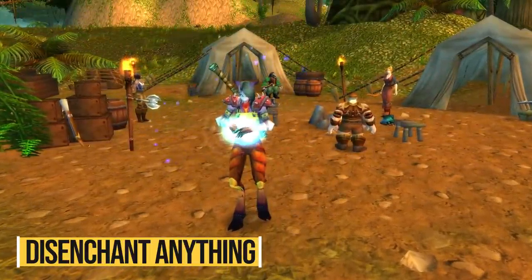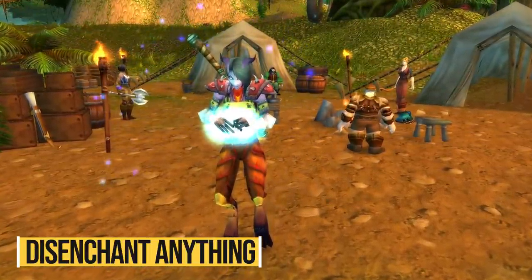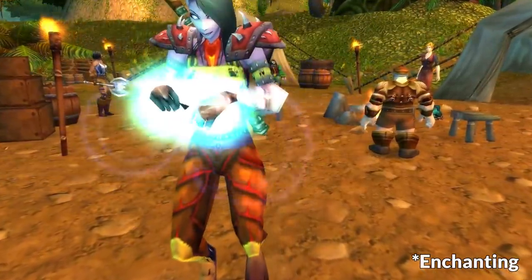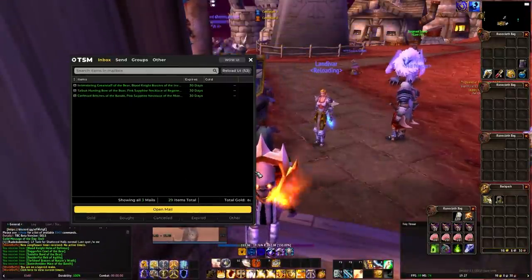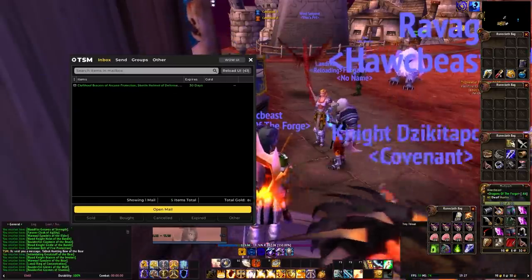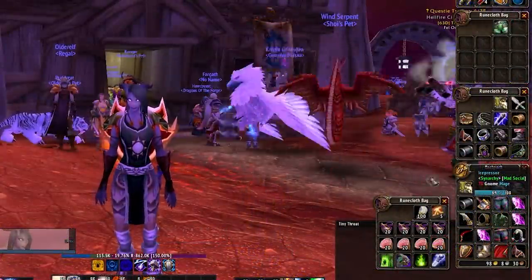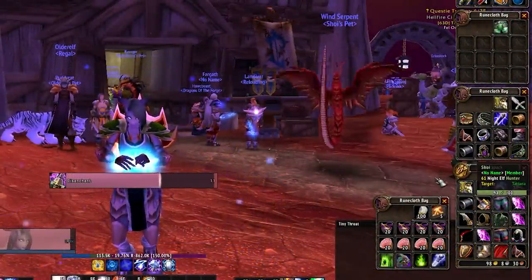First and foremost, you can disenchant anything in the game as early as level 35 or 300 enchanting. Disenchanting is one of those professions that anyone should have on at least one character — not necessarily to make enchants, although that could be a good money maker, but rather to make you a lot of gold from disenchanting greens that you would otherwise have vendored. You'll be getting tons of green and blue bind-on-equip pieces of gear all throughout your journey in Outland.